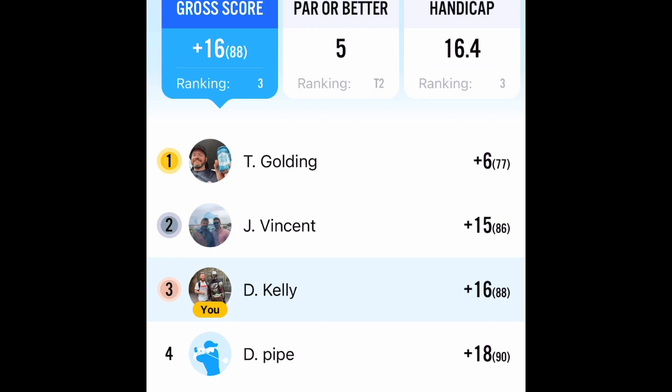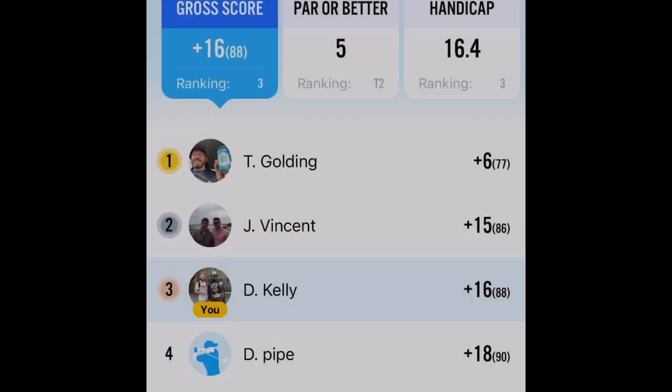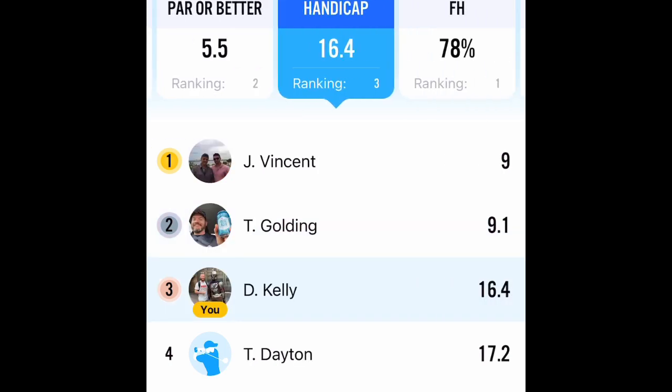Moving on to the competition aspect — rankings. This is going to give you a breakdown of where you rank amongst your community. You have your growth score: right now I'm at a plus 16.5, and I rank second amongst my friends. Pars or better — I usually average around 5.5 pars per round, also second among my friends.